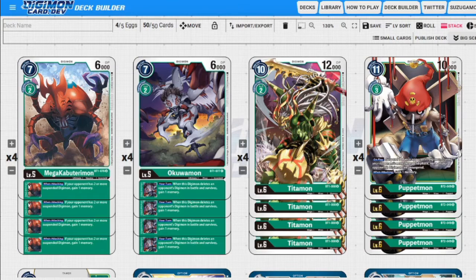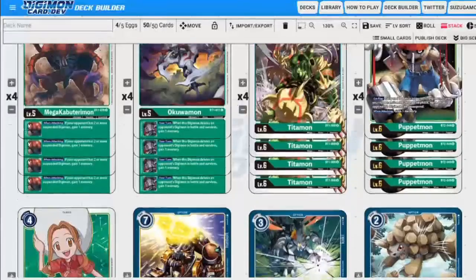Puppetmon is three to evolve, eleven to hard play, 10000 DP. On play - which means we cannot digivolve him to get this skill - we can suspend one of our opponent's Digimon. During your opponent's next unsuspend phase, none of their Digimon can unsuspend, so it stops our opponent from being able to turn active and do anything during their next turn. His next ability is when he attacks we gain one memory, so if we digivolve him up from a Wakamon, when we attack it's two memory when we delete a Digimon.